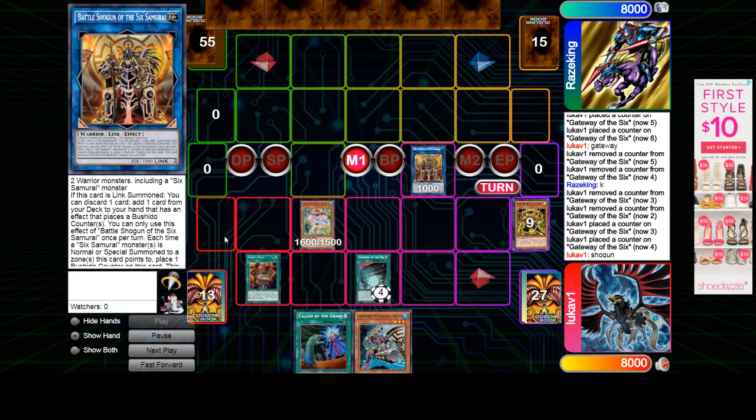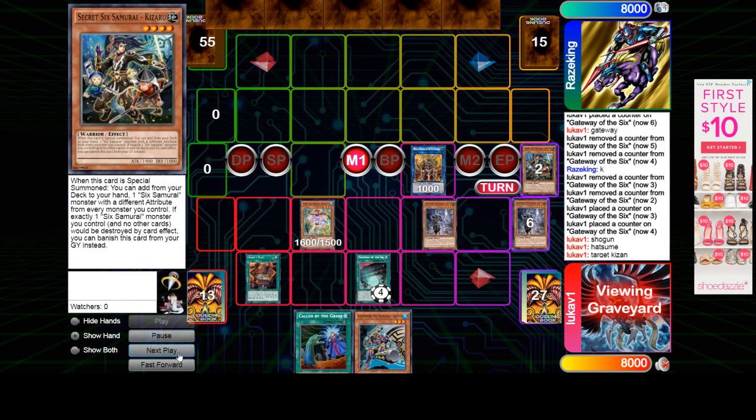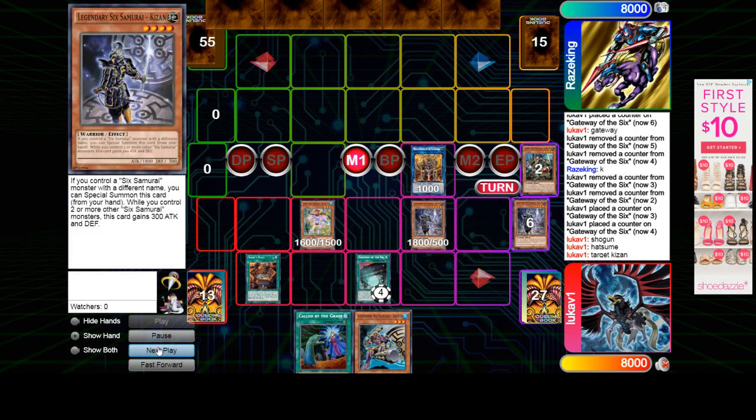Right there you could have added Gateway if you didn't draw it. And then Hatsuma — banish two from the grave to bring back Kizan.